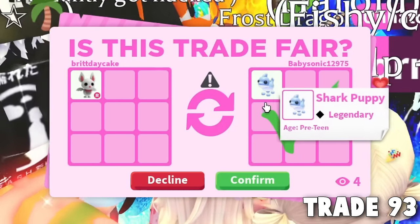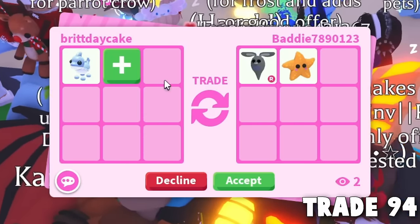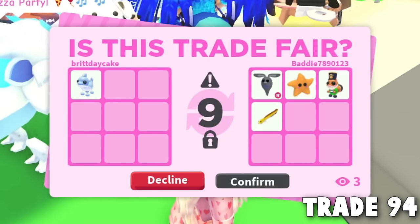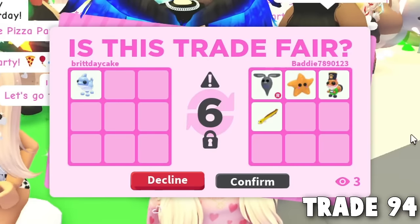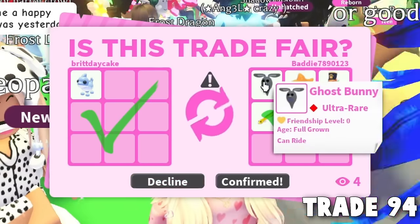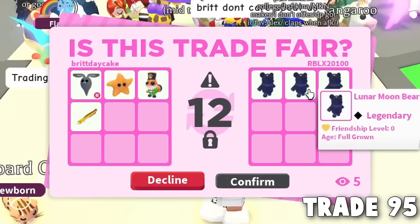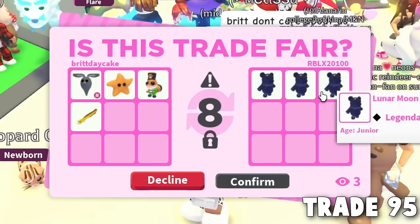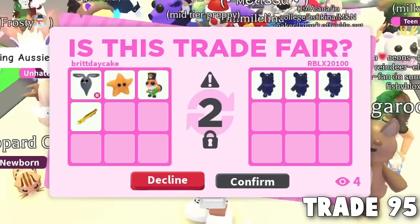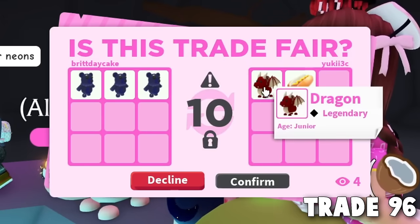The shark puppy will really help us get a good trade. Then someone offered for it and I love the ghost bunnies — got a ride ghost bunny! Bye, shark puppy. This is trade 95 — we are getting so close. Someone wants the ghost bunny and is offering three lunar moon bears. Trade 95 confirmed — we got three lunar moon bears. Trade 96: a dragon and a hot dog. This just reminds me of when I first started playing Adopt Me. I'm not even mad — thank you so much.